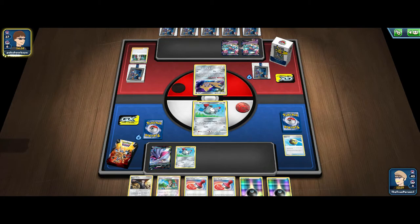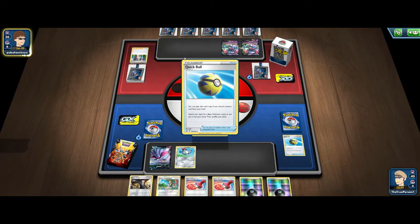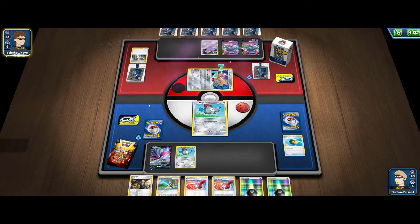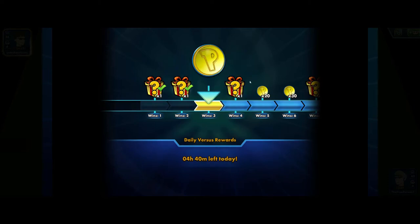They retreat into this Jirachi — they probably have a switch in hand, probably looking for that. There's the Quick Ball, probably looking for that Zigzagoon to take a knockout on both of our Magnemites, which is fine. And there's the concession from our opponent. I guess they didn't have a switch in hand or something, but that's gonna be a game two win against Dragapult VMAX.